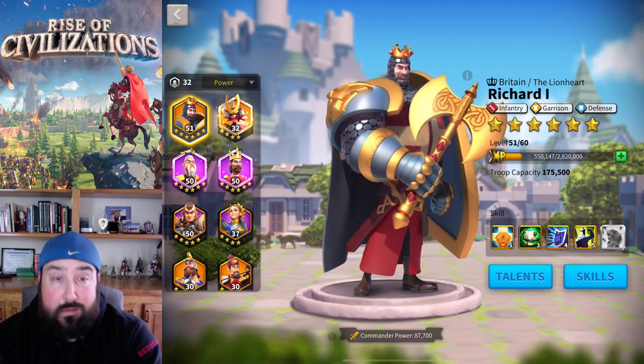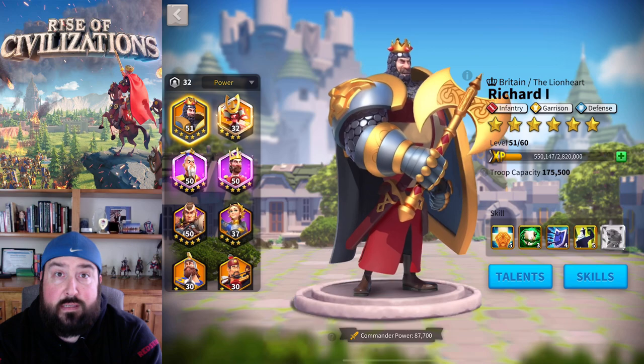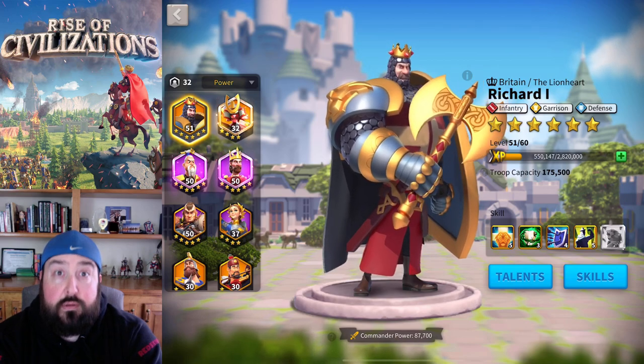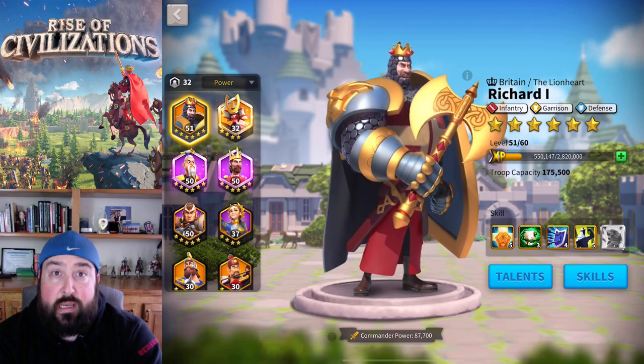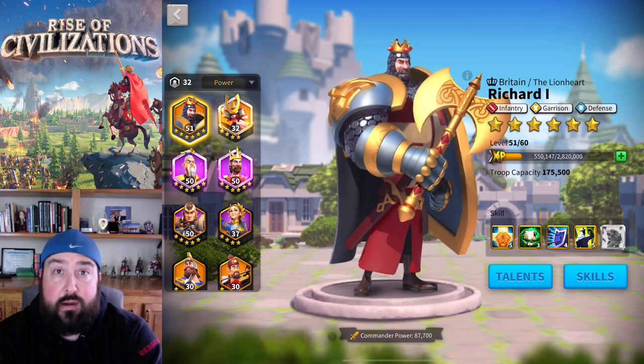What I recommend first and foremost is to get a really solid infantry group going. That means having infantry research, training, and alliance research as high as possible, but also your troop count. You want to have at least 200,000 T4 infantry coming into the battlefield. There are different commanders you can bring depending on your server — some have Richard, some don't, and there's a big range between pay-to-win and free-to-play.